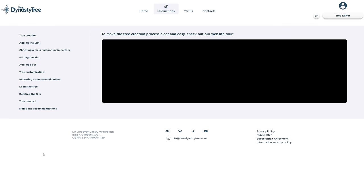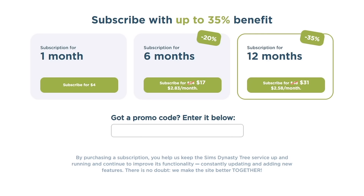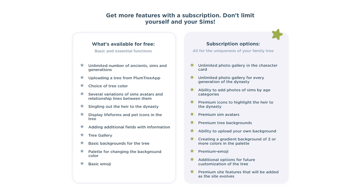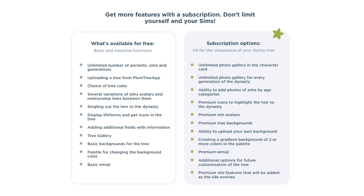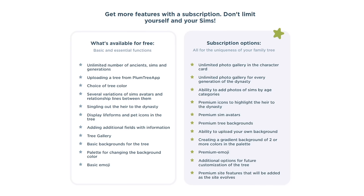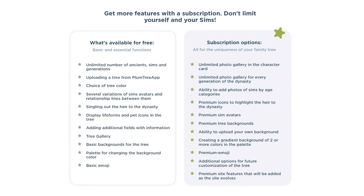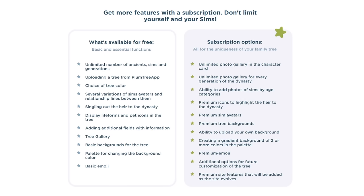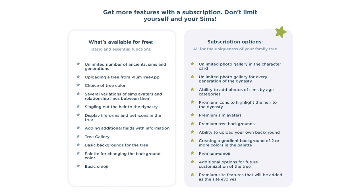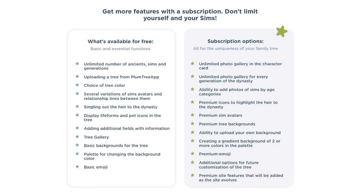At the top there's a page for instructions and subscription options: one month, six months, and twelve months. They also have a free version. Free features include basic functions, unlimited ancient sims and generations, uploading a tree from Plum Tree app, choice of tree color, several avatar variations, relationship lines, singling out the heir, display of life forms and pet icons, additional info fields, a tree gallery, basic backgrounds, a color palette, and basic emoji.